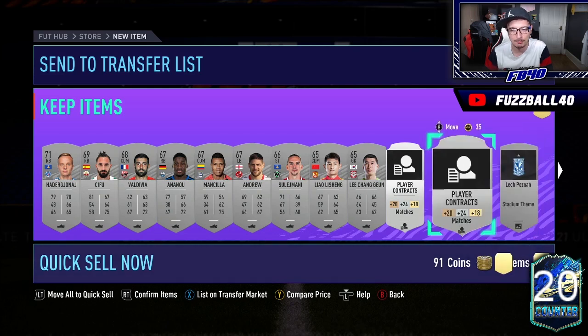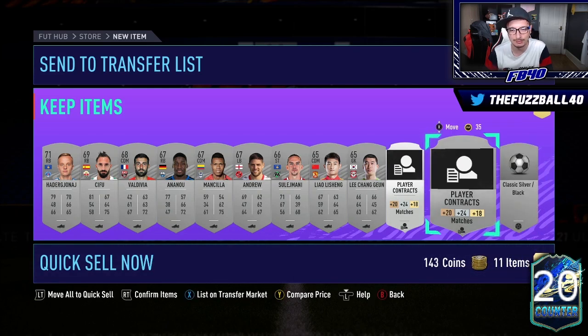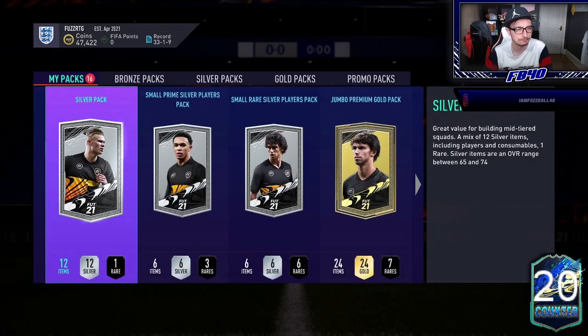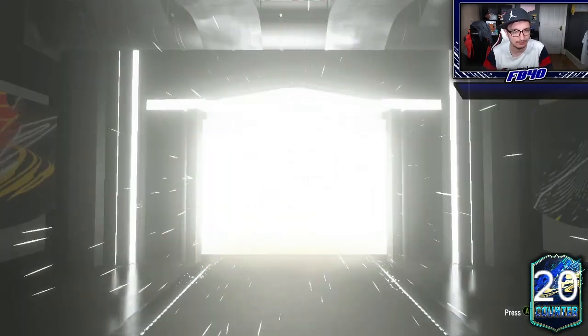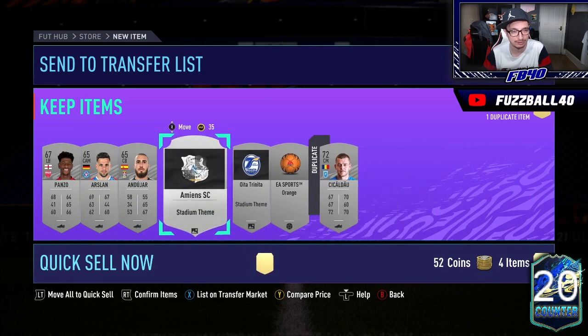That is a fantastic pull — he's an 8,000 coin right-back. We'll keep him obviously because we need it for League SBC. An 8,000 coin right-back is brilliant, we don't mind that whatsoever. We've got three silver packs as well — I keep getting three packs at the moment, which is pretty decent. That team is looking absolutely sensational, and that E-sac for a free card is going to be very difficult to link — no illusions about that.